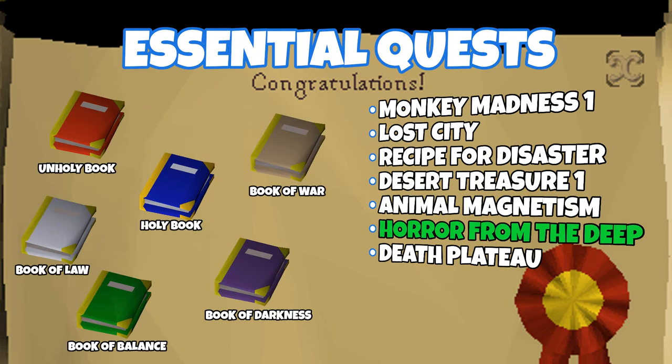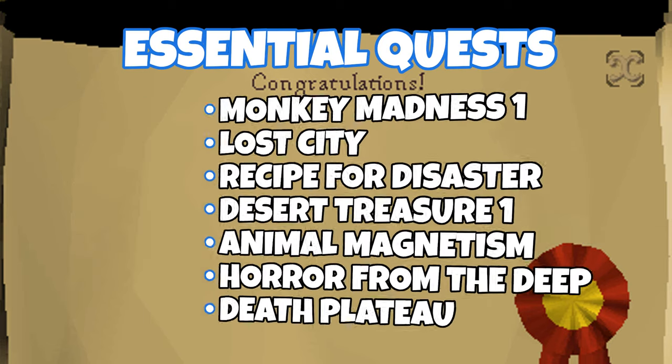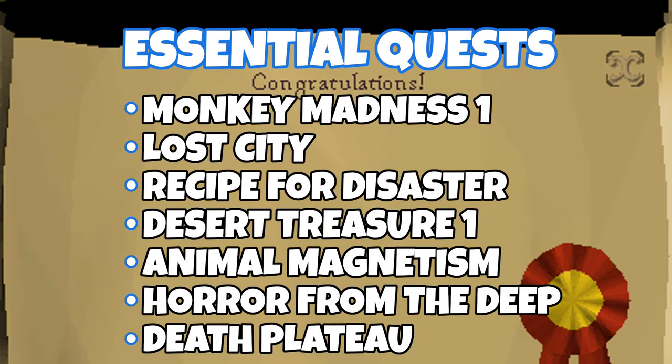Horror from the Deep gives you the ability to equip god books, and each god book provides a different bonus along with plus 5 prayer bonus. And Death Plateau gives you the ability to equip climbing boots. These are pretty much the standardized quests needed for building a 60 attack pker.